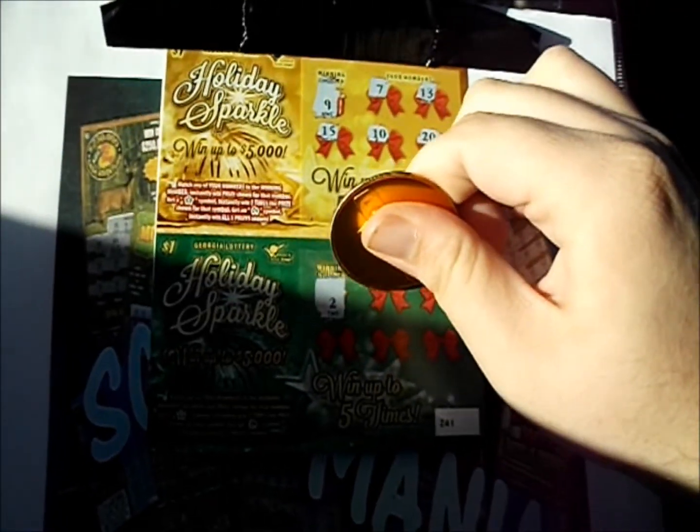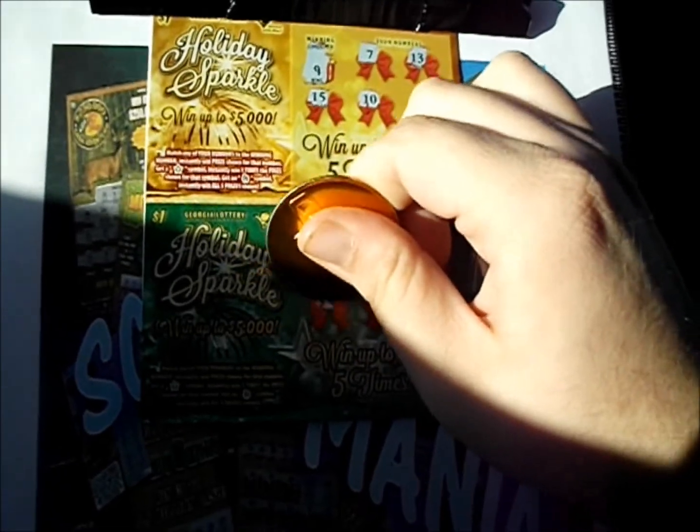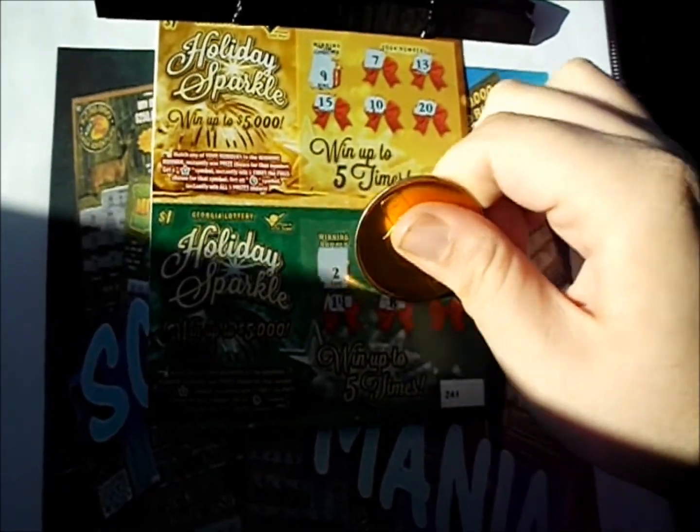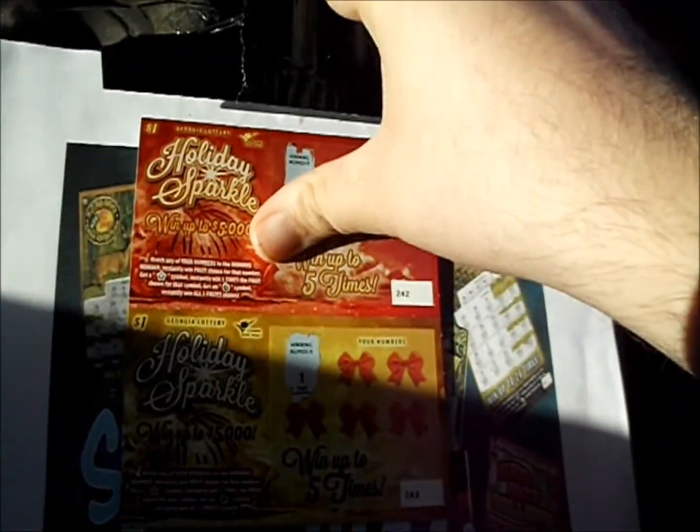Go down to the second one. We're looking for a number 2 this time. We've got a 4, 15, there's a 14, an 8, and a 5. Nothing there. The others were scratched off already.